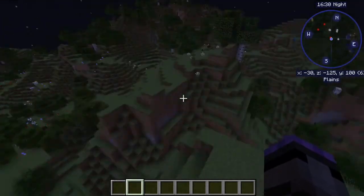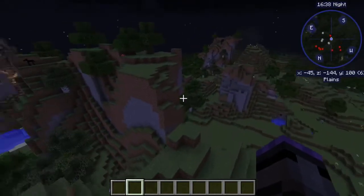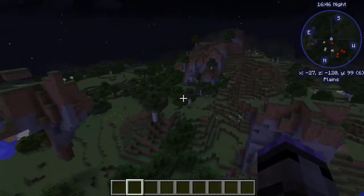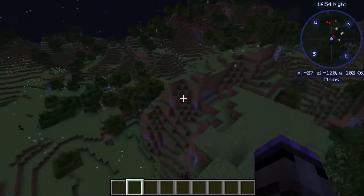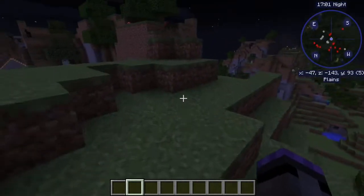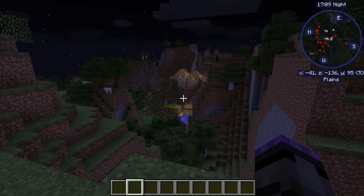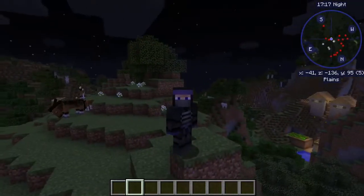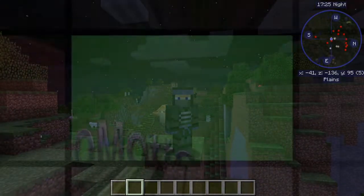It feels like an alpha or beta 1.2 to 1.7 type world - it feels alpha beta because this is the philosophy that was going on. Then they started to segregate off biome types, and I believe some of the reasoning was the introduction of NPC villages. Maybe a mod like Muon can be more adaptable to handle this kind of terrain. Anyway, that's going to be it for this video - this is technical stuff and it's what I do. Have a great day, bye!